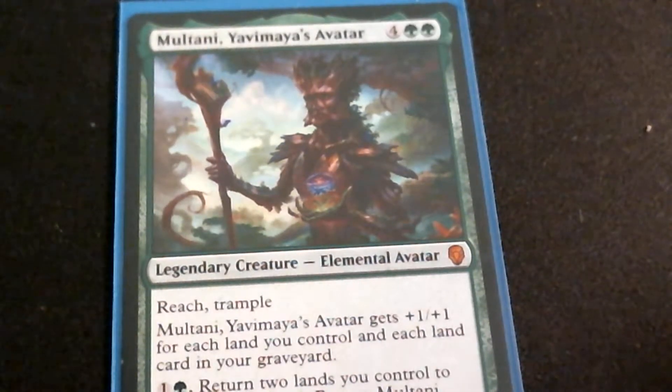This quickie combo — I'm talking about this Overlook Mythic. I think this is a couple dollar mythic. Nobody likes it yet. Six mana for a Reach Trample. It gets plus one, plus one for each land you control and each land in your graveyard. So it's a 0-0 base, but it's plus one, plus one for each. So if you're playing it without mana accelerators on turn six, it's a 6-6. It's also got the ability to return two lands you control to their owner's hand and then return Multani from your graveyard to your hand. So it's got recursion.